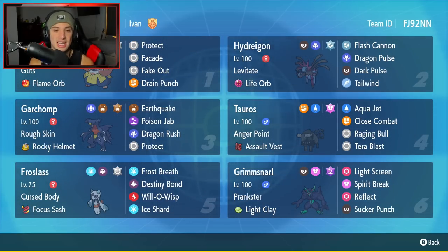Starting in the top left corner with Hariyama for today's team preview. It has Guts ability and a Flame Orb — a very strong Pokémon in Trick Room and great all around. Its moveset is Protect, Facade, Fake Out, and Drain Punch. Hydreigon is the second Pokémon with Life Orb and Levitate. Really can't go wrong with its moveset: Flash Cannon, Dragon Pulse, Dark Pulse, and Tailwind. A solid Hydreigon set.